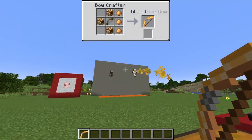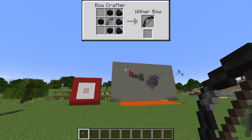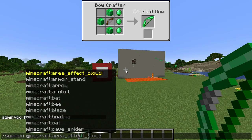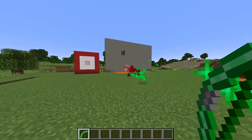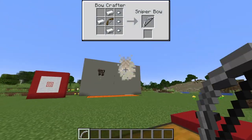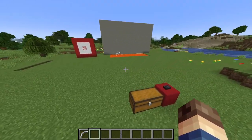The glowstone bow will cause mobs hit to glow for a short time. The wither bow deals a little bit of extra wither damage — you can see them taking some damage on the way down. The emerald bow does nothing special against most mobs, except for raiders like pillagers, where it will deal a bunch of extra damage — super useful when taking on a pillager outpost. The sniper crossbow deals more damage the further you are away, and will generally instant kill the mob because the damage increases the further the arrow flies.